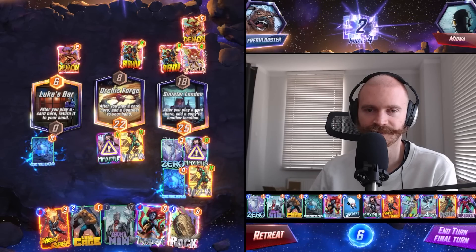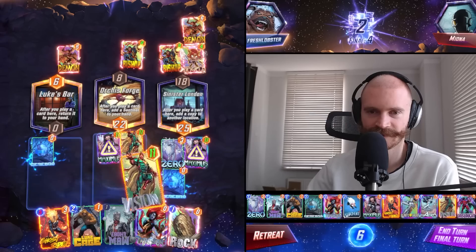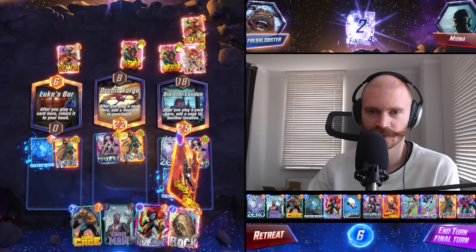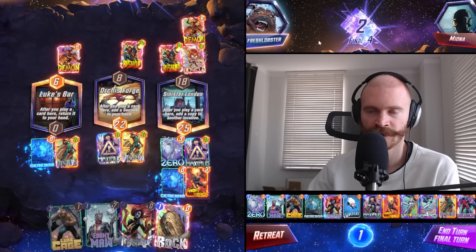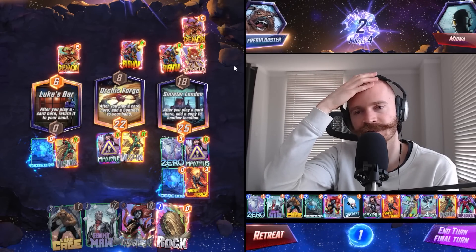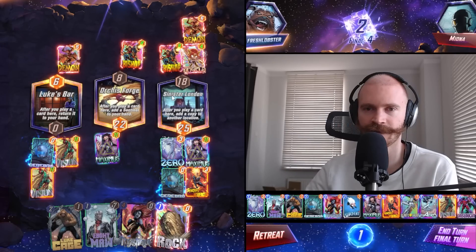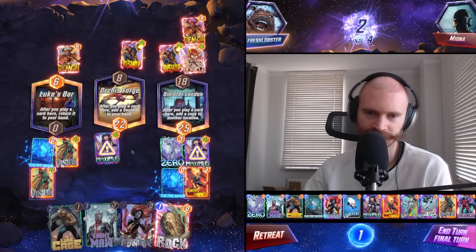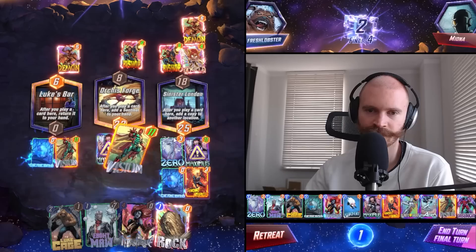We don't have a great play. The biggest play is actually Ghost Rider - that's sad. Darkhawk is only 12, it's not that huge. It would beat us on the right side, so let's make sure we don't lose to Darkhawk even if it gets copied left. Middle, we would probably still lose. We kind of have to hope that Maximus and Ghost Rider would be enough to win.